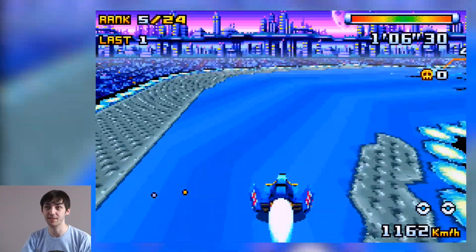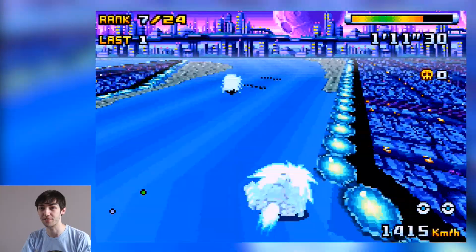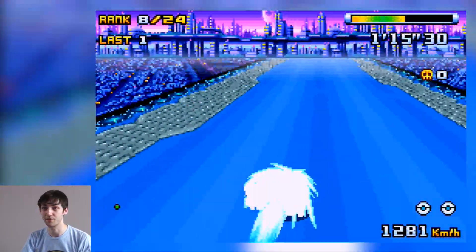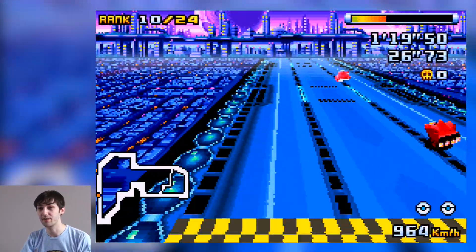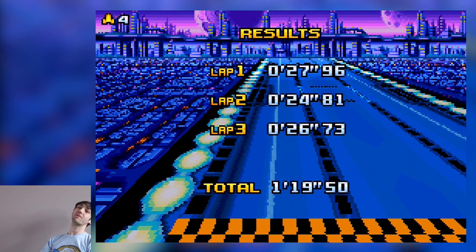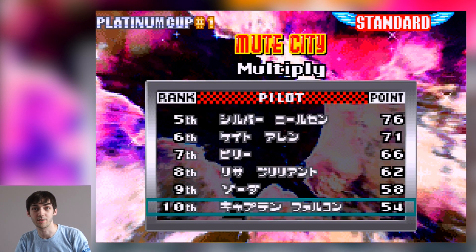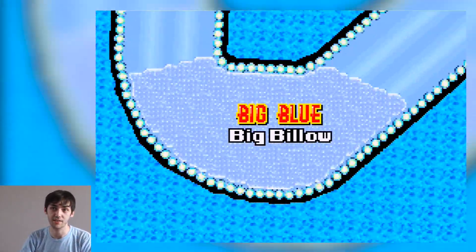I used to be fantastic at the 2D F-Zero games, especially Maximum Velocity. I put so much time into that game — absolutely mastered it, gold cups on master difficulty. The trick to the 2D F-Zero games — though I came 10th, I can't believe that — is to use the L and R shoulder buttons to lean into corners, and also tap the accelerator as you're going around the corner so you stick to the track a bit better.